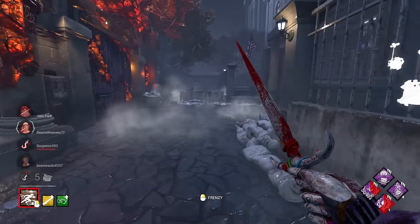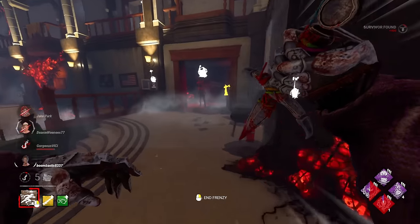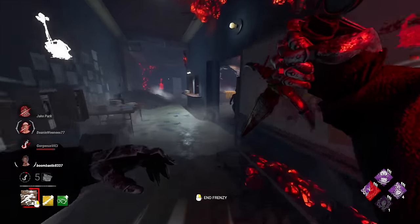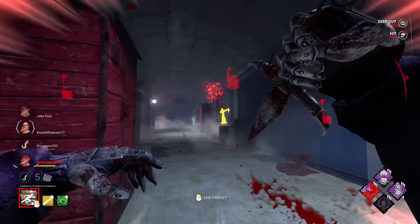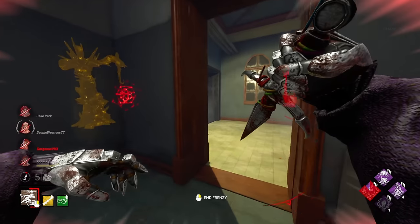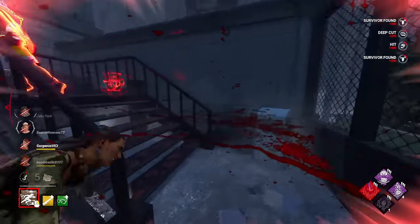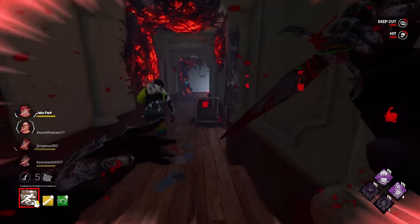My concept is I want to use all my Grim Embrace charges first, chase everyone, and then use our tokens for Scourge Hook Pain Res afterwards. We've got somebody downstairs coming for the save — we're going to get a nice little double hit here. Put her back into deep wounds, put him into deep wounds.